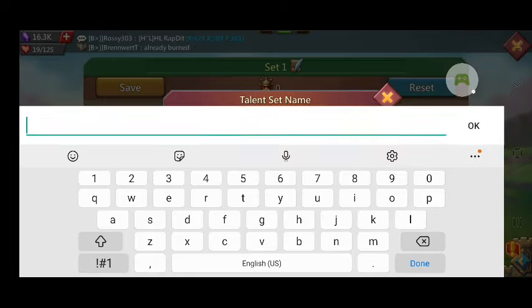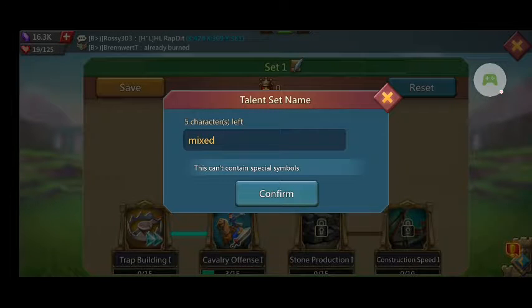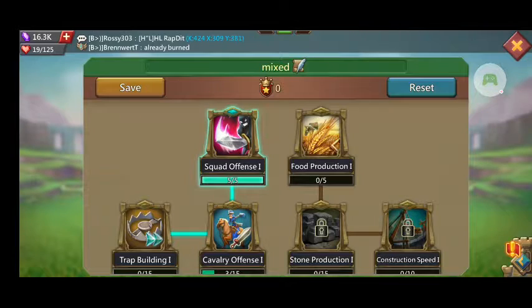When you're bigger, you might use a mixed talent set when you're sleeping without shield, or you might not. Mixed is set. All the points are allocated — let's save it.